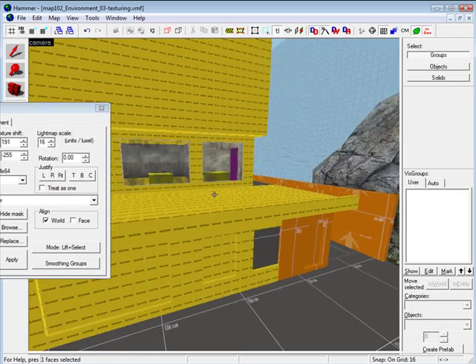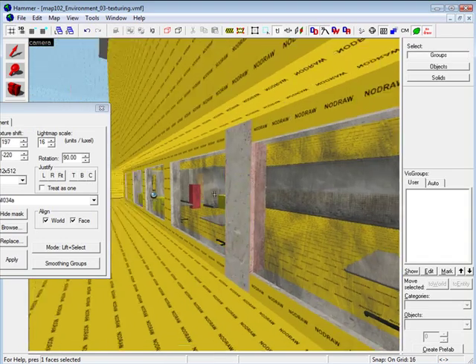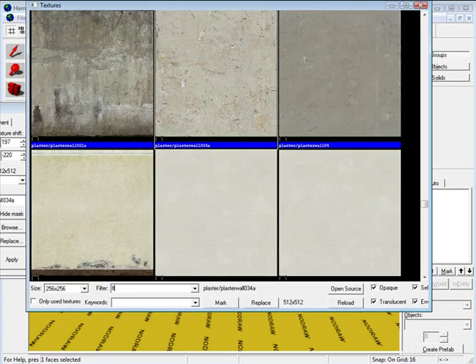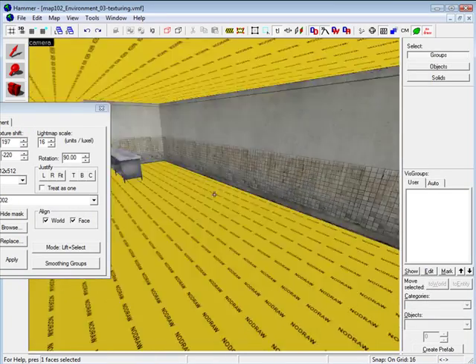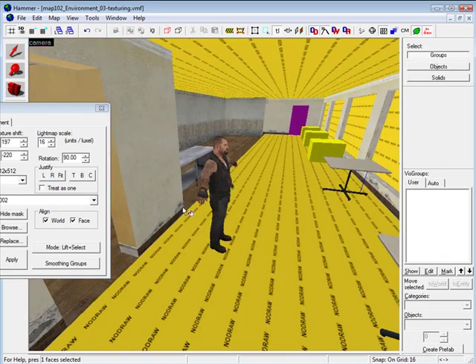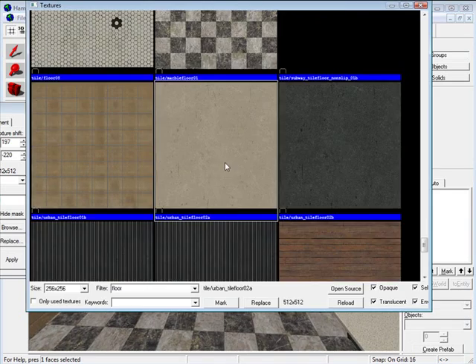If you have reference — which I highly recommend when you texture or do anything — you always want to reference photographs and reference environments. When you texture, always look back at your reference and texture according to that. Just trust the process that everything will be fine. It will turn out fine — it never failed me and I know it will not fail you.